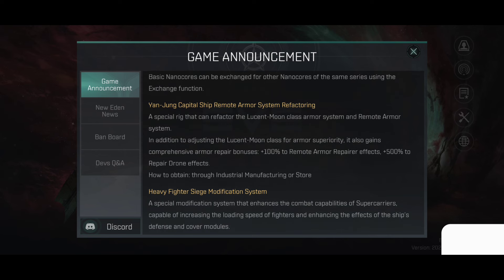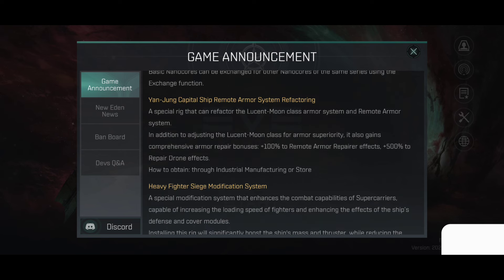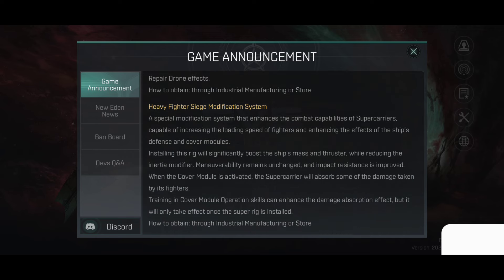YangYong Capital Ship remote armor system refactoring: a special rig that can refacture the Lucid Moon class armor system and remote armor system. In addition to adjusting the Lucid Moon class armor's purity, it also gains a comprehensive armor repair bonus — plus 100% to remote armor repair effect and plus 500% to repair drone effect. How to obtain: through industrial manufacturing or store.